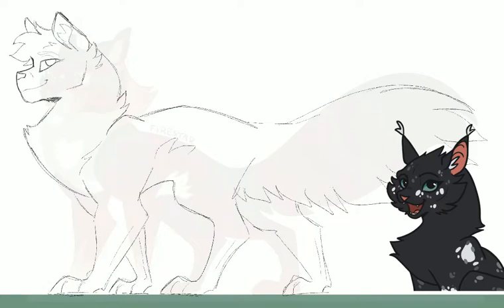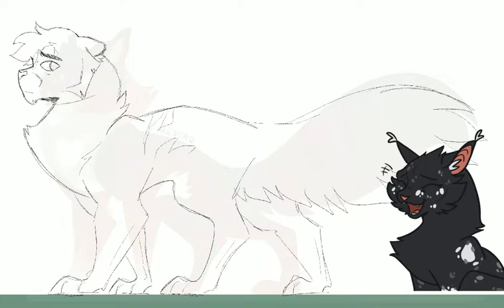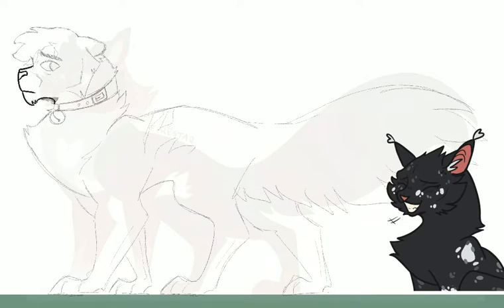Also, you might notice I have a little sprite now. Her name is Vitiligo — she has the condition of vitiligo. If you don't know what that is, it's basically a condition where the pigment in the fur goes away over time. So a black cat can be born as a black kit and die as a completely white cat. I don't know why it happens — I should look more into it because I find it very interesting.